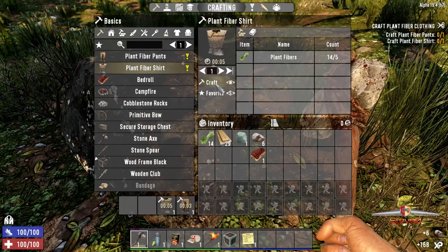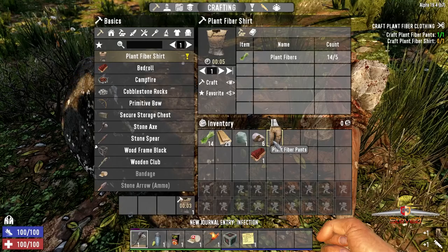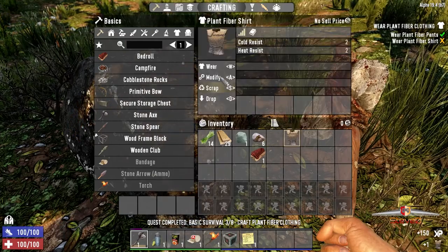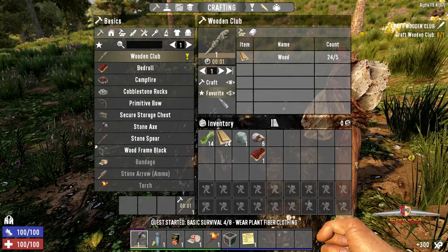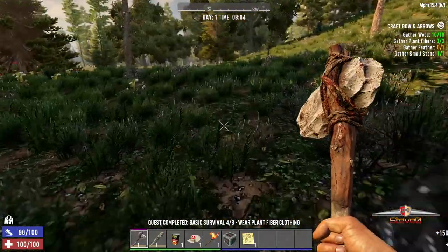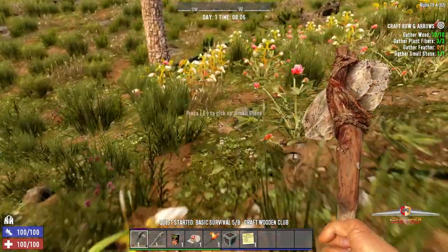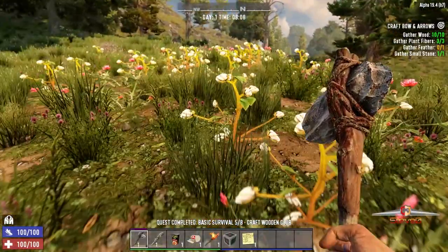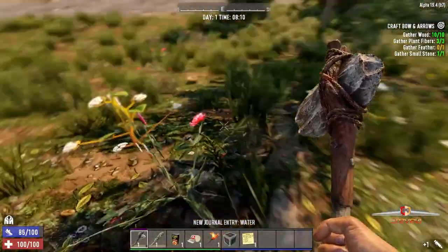We're going to craft some clothing - lucky we only have to craft two pieces. We'll wear that. Craft a club - that's what I like to use, my main melee weapon. We need feathers - look around on the ground for a bird nest. There it is, it's a bird nest.